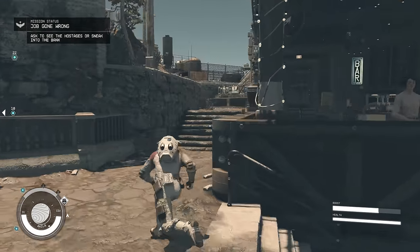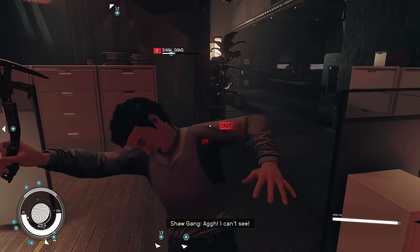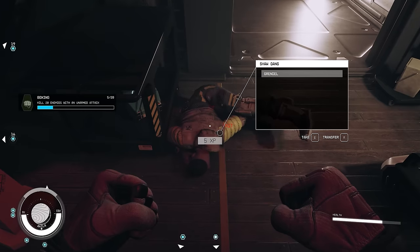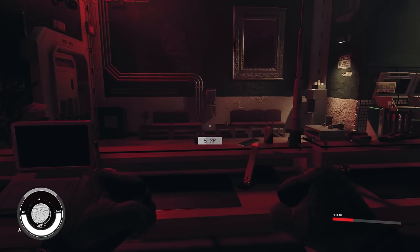I've got the key for the back door, so now we're just going to run around the back of the bank, make our way inside, and just pummel everyone to death. Hello, Mr. Shaw Gang Man — I can just give you a big punch. Wow, that was 29 damage. You're dead. Hello, man with gun — punch, punch, there we go, he's dead. You're the last one left — big power attacks, and you're dead. Easy peasy.